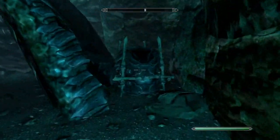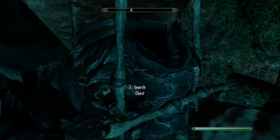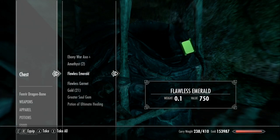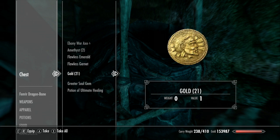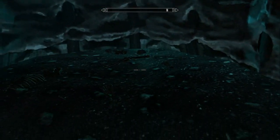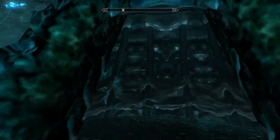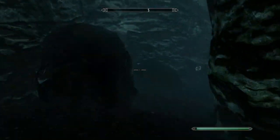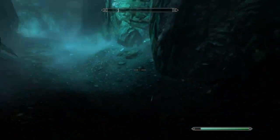Up here we have what looks like a Master-level Falmer chest. Ebony War Axe, Amethyst, Flawless Emerald, Flawless Garnet, Gold, Greater Soul Gem, Potion of Ultimate Healing. And inside here — if we can actually get inside — there is nothing but bones.